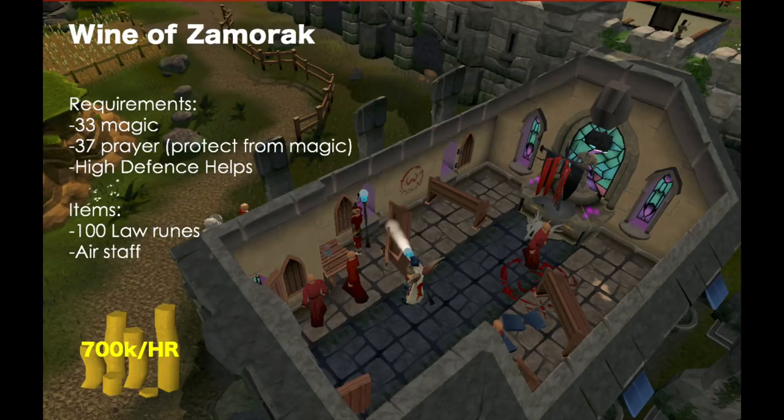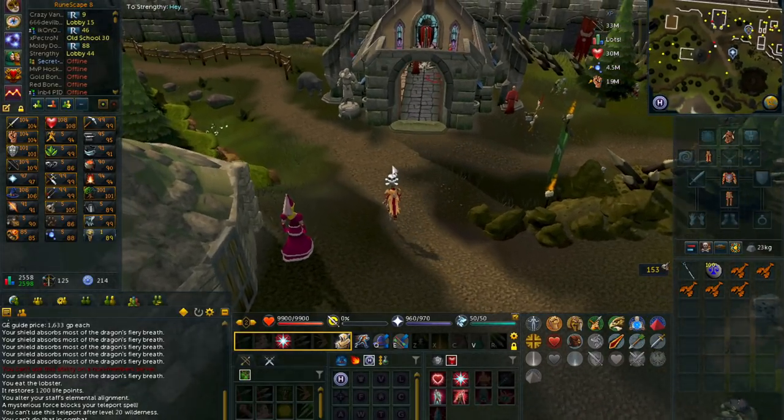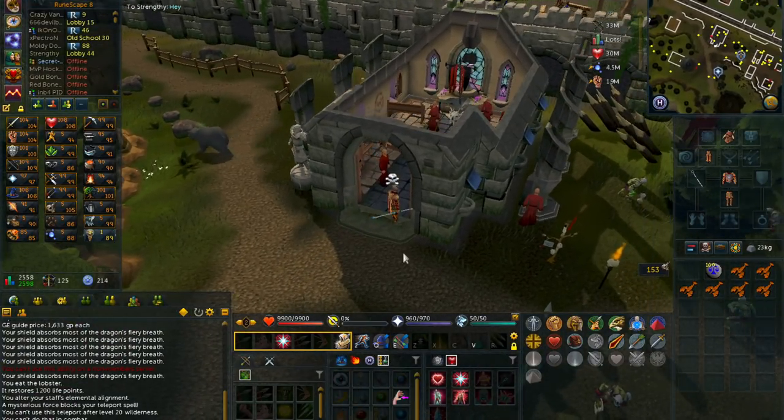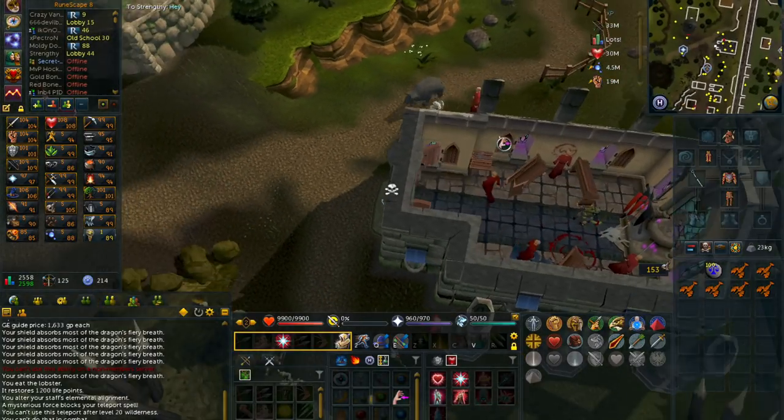The next method is Wine of Zamorak. The requirements are 33 Magic, and you're also going to want 37 Prayer for the Protect from Magic prayer. High Defence really helps — I think you should have at least 40 or 50 Defence. The items you need are 100 law runes and an air staff per hour. You can make 700K per hour doing this.